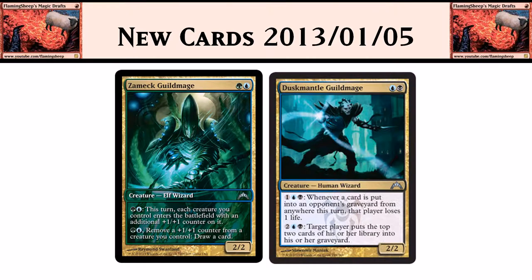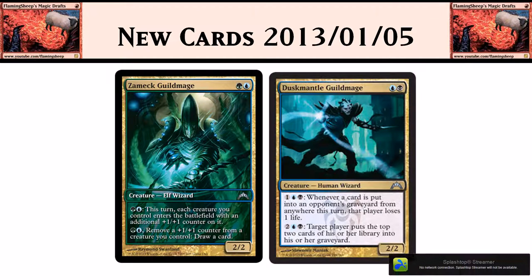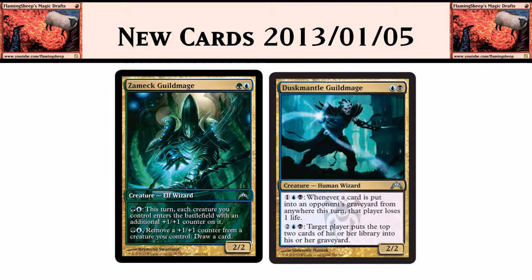Then we get the guild mages. We've got Zameck Guild Mage, the Simic one: green blue for a 2/2. First ability — green blue: this turn, each creature you control enters the battlefield with an additional +1/+1 counter on it. Second ability — green blue: remove a +1/+1 counter from a creature you control, draw a card. Then we have Duskmantle Guild Mage: blue black for a 2/2. For 1 blue black: whenever a card is put into an opponent's graveyard from anywhere this turn, that player loses 1 life. Or, 2 blue black: target player puts the top 2 cards of his or her library into his or her graveyard.